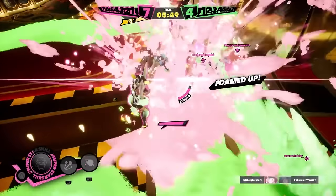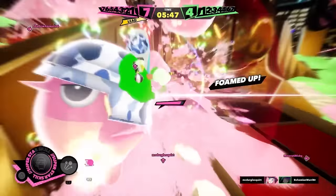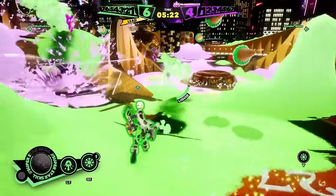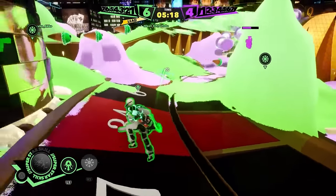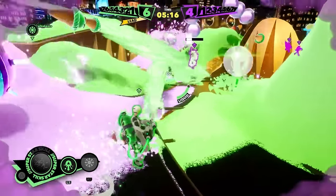Skills are like your special attacks. They let you do things like launch toboggan bombs as Penny Gwyn or hide explosive traps in the foam with Rave Breaker. These recharge quickly, and you should take every opportunity to use them.